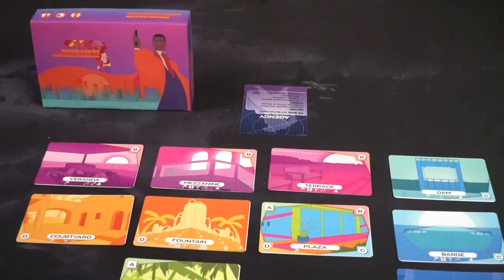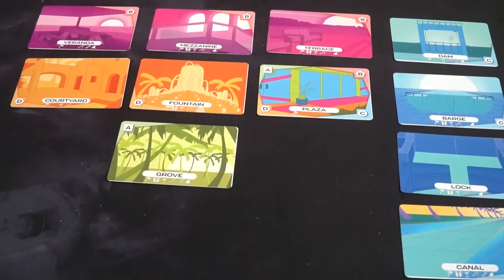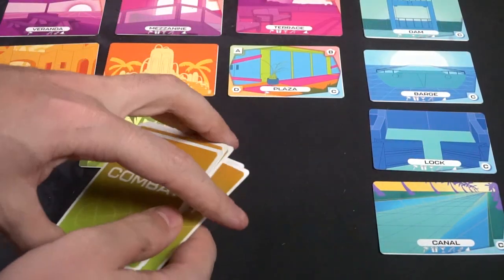To begin setup, the first thing you do is determine who will be playing as the agency and the burned asset. The agency setup is pretty simple. First, select a symbol on the bottom of one of your location cards — in this case, the palm tree — as the beginning setup location. Place all those cards face up and remove any that don't have the palm tree. Place C's with C's, D's with D's, A's and B's, etc., next to each other to form a grid of the board. Shuffle the combat deck and put it within reach of all players, and take your player resource card and acrylic standees.